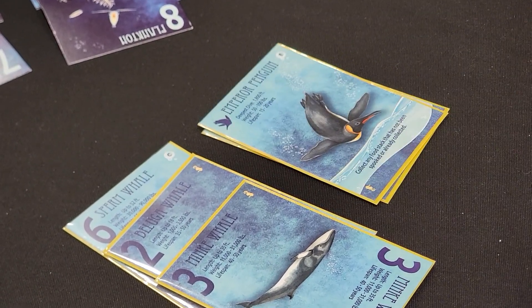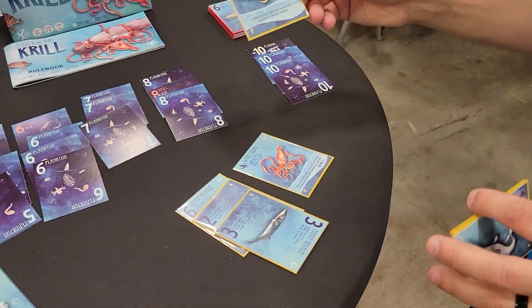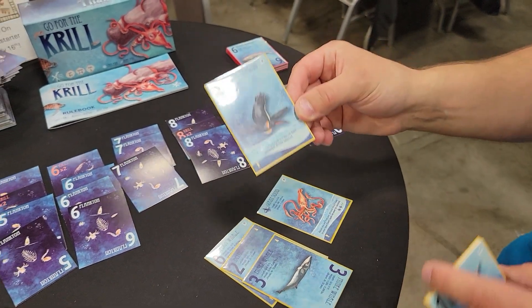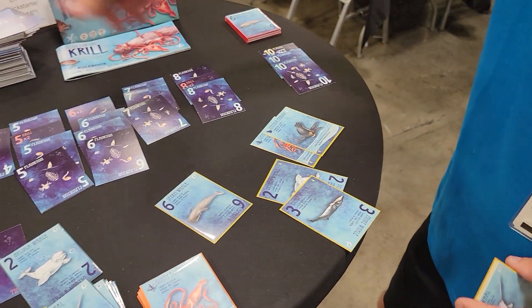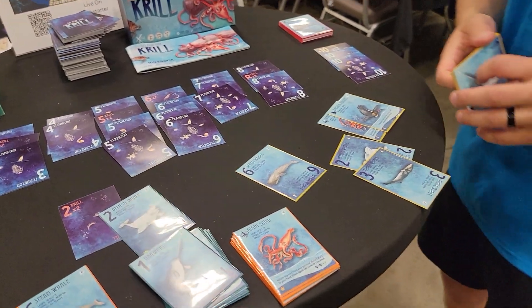We also have the Emperor Penguin, which functions similarly to a wild card. It can collect any food stack that hasn't been chosen by another player. So if one player played a two and another played a six, the Penguin can then collect any other pile at the table that hasn't been chosen. That's pretty much the gist of the game.